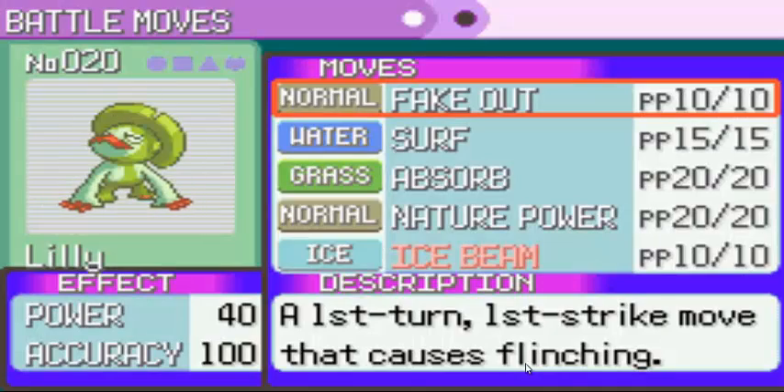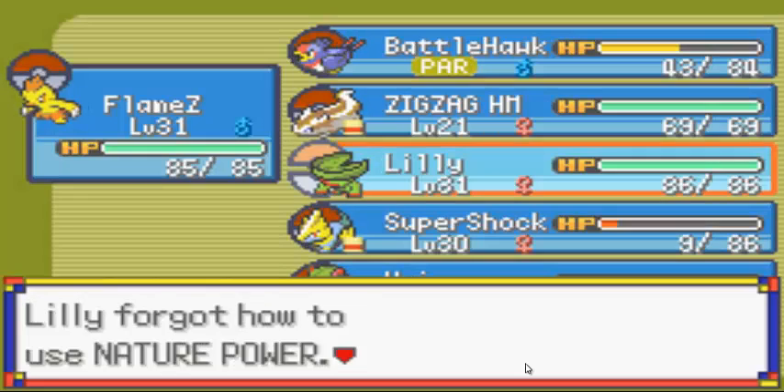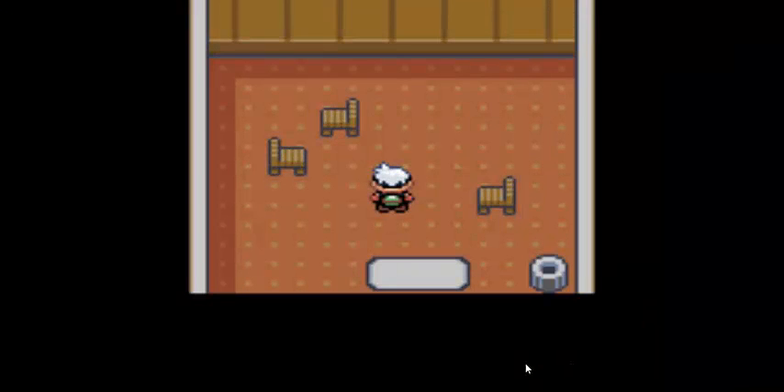I don't think we really need Nature Power anymore. Now I've got type coverage for Flying types, because Lily has Grass and Water — that combination has very little weaknesses: Bug, Poison, and Flying. So Ice Beam will get an advantage there, which is really good. I'd need an Ice-type attack on my team anyway.